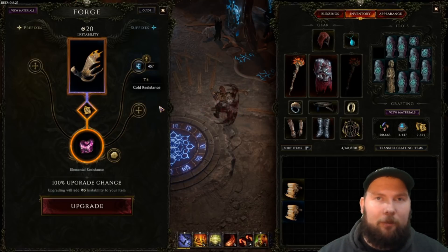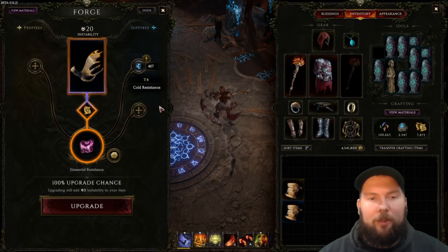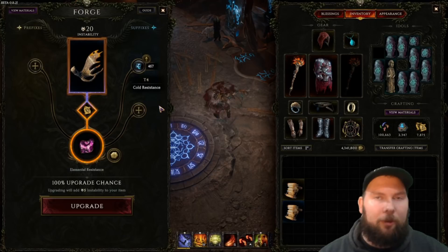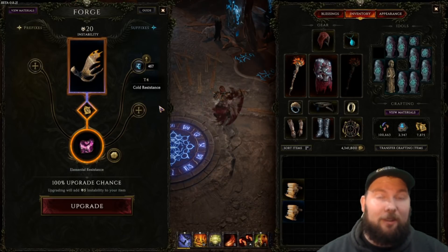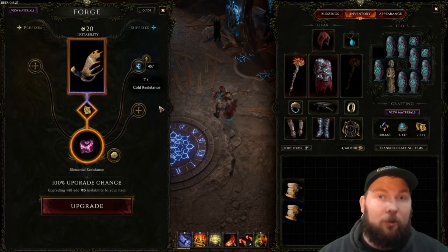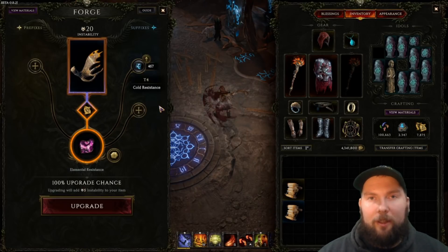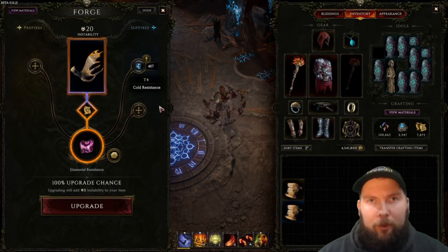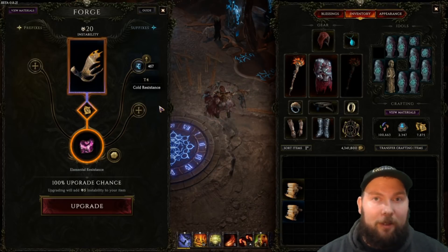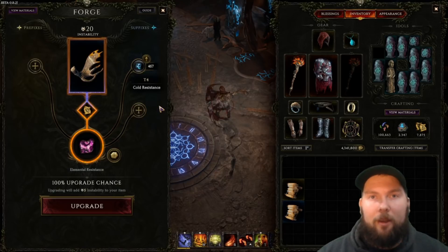You cannot craft on exalted items themselves, but tier 6 and tier 7 affixes are treated the same as tier 5 in the instability formula. So when an item drops, anything above tier 5 is calculated as if it were tier 5. Even if it's tier 7, you only put a 5 into the formula. Exalted items get a bigger benefit because they already have a tier 6 or tier 7 affix, and it doesn't count against you more than a normal tier 5 would. Exalted items are the best items you can craft on in the game.